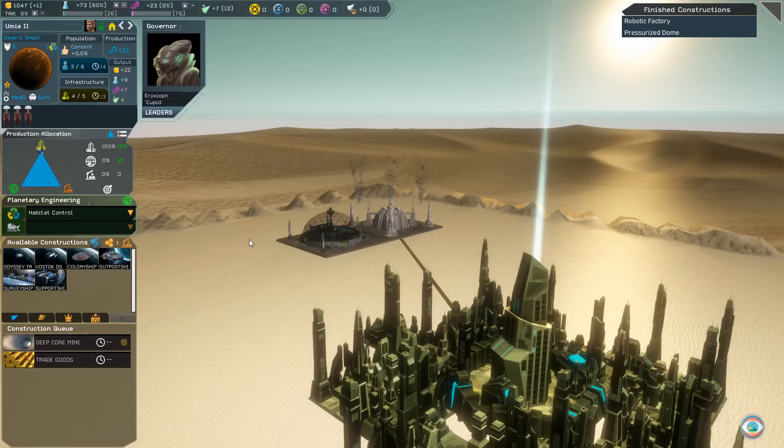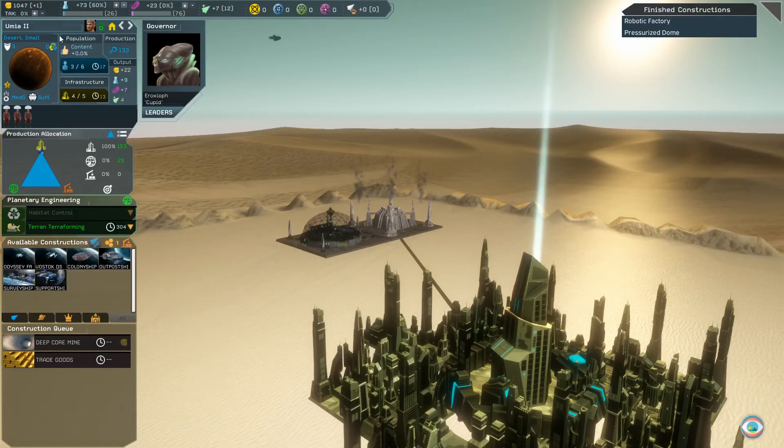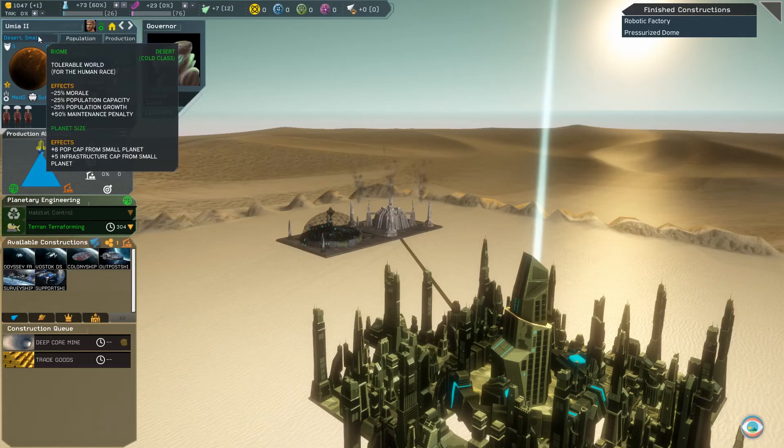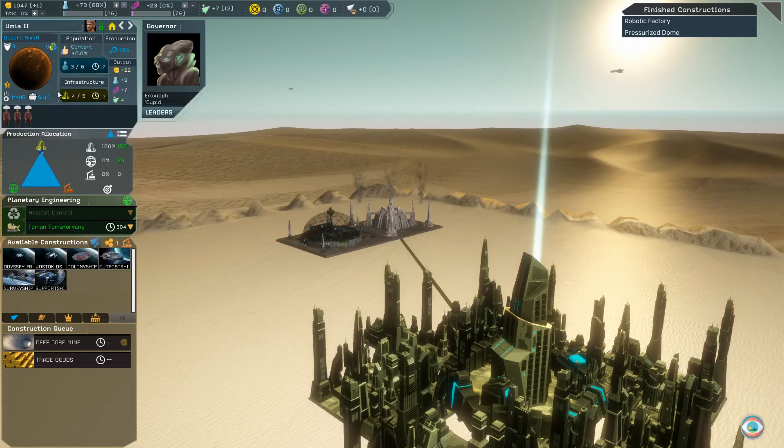The time it takes to terraform a planet is based on three main factors. One, the difficulty of the project — the more significant the difference between planet types, the longer the process will take. Two, the size of the planet — the larger it is, the longer it will take. And three, the ecology of the planet — the higher it is before the terraform, the longer it will take to convert.